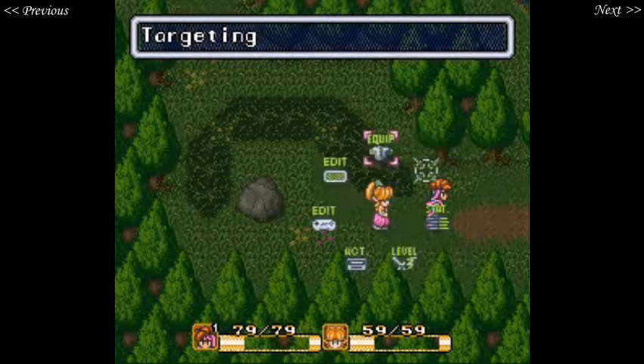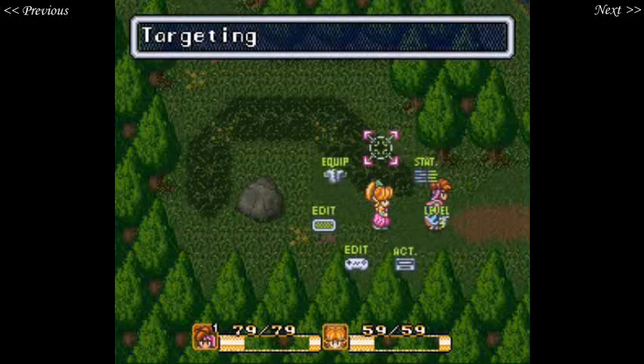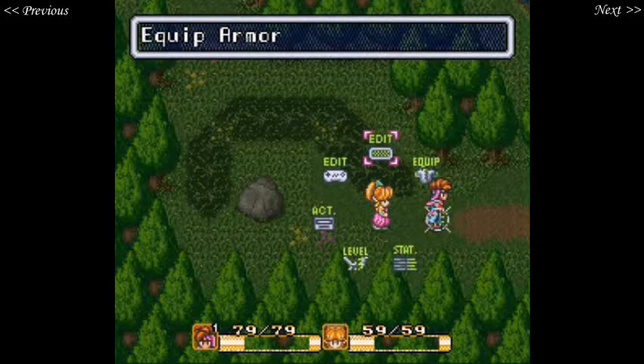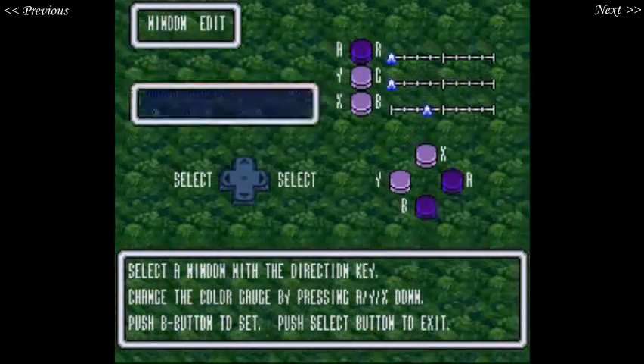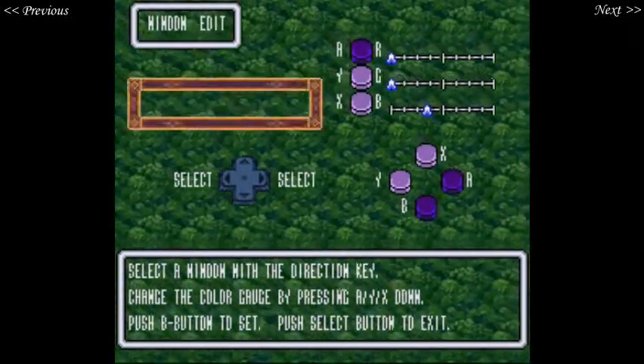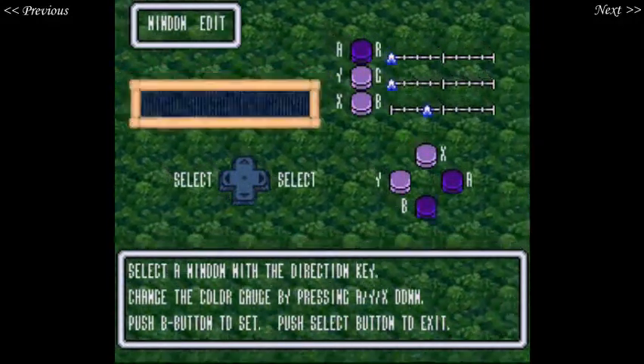Now we can select the other person. She can't equip the bandana because she's too girly for that, but we can edit her targeting. I can change the colour of the window — let's make it nice and pretty, shall we? Gotta have things be pretty.